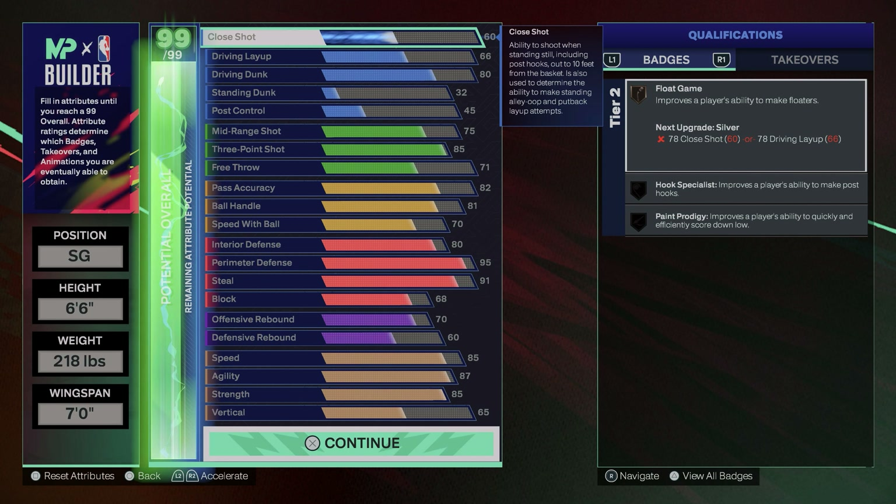We're going down to playmaking: you get an 82 pass accuracy. I made this build so you can use it as a secondary ball handler — you can put the ball in your hands and go get your own bucket. With 82 pass accuracy you get bronze versatile visionary, silver break starter, and gold dimer, so you're definitely gonna be helping teammates out a lot. This is a template — you can take this build and make it how you'd like. I'm going for an all-around lockdown build and I think it's coming together pretty well.